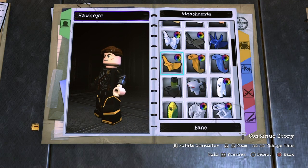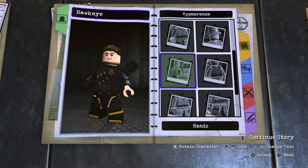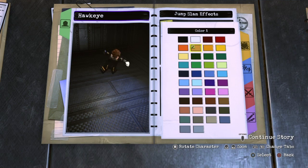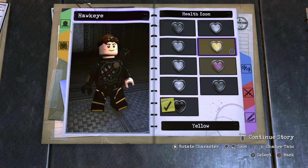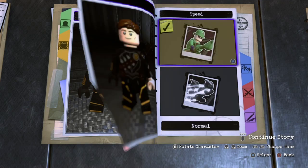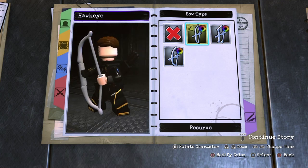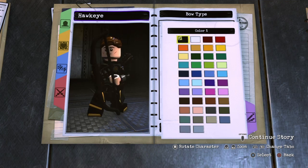For the final thing we need to add for the whole design, you want to go down to the quiver and make it black. For the head impact, give him a gold color — you can really go with whatever color you want. For the jump slam effect, give him a golden one as well. For the health icon, make it yellow; health type standard; voice, make sure he has a male voice. Target reticle: Mercy Graves. Speed normal. For the animation style, leave it at normal because we're giving him weapons anyway. For the weapons, go over to the bow — you could go with recurve or compound, but I went with recurve because I think that most closely resembles his bow in Avengers Endgame. Make it black as well.